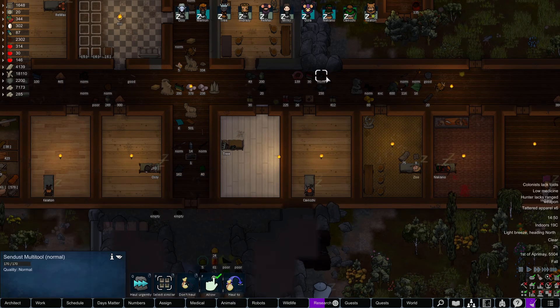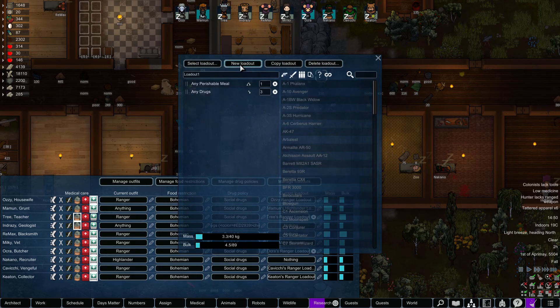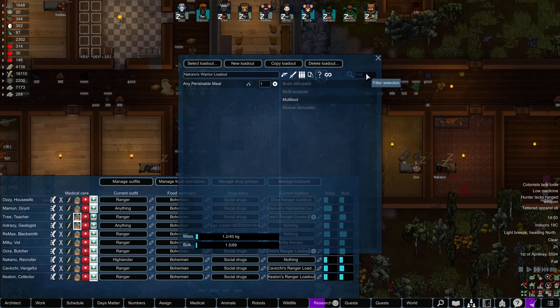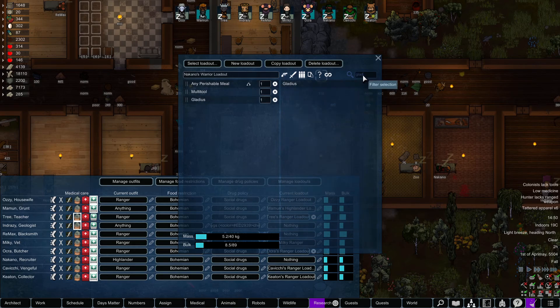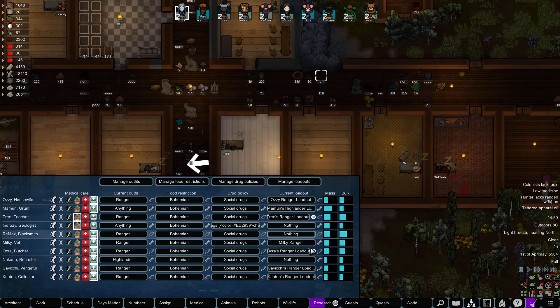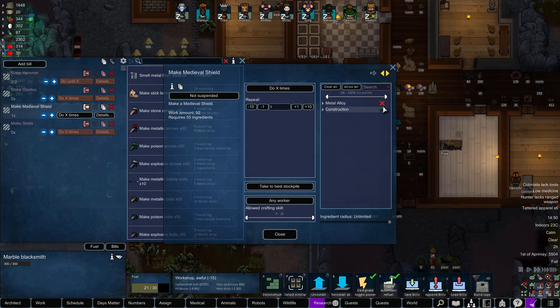Nakano, we want you to have this Sendusk multi-tool. So let's go ahead and assign you Nakano's warrior loadout. We'll get rid of the drugs here and go to multi-tool. Now you've got a two-handed weapon. I don't think we actually want you rocking a two-handed weapon — I think we're going to have you rocking the gladius with a shield. We'll do a medieval shield.